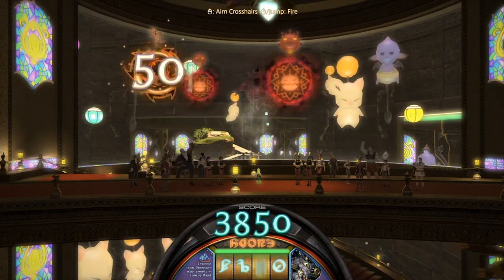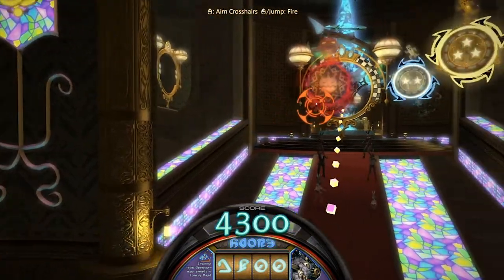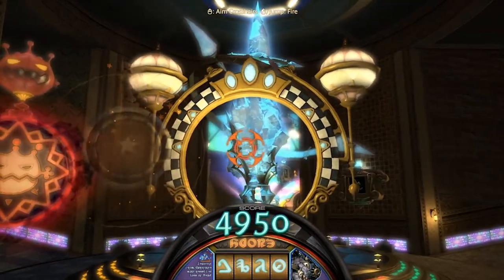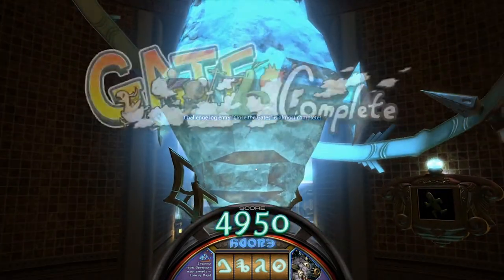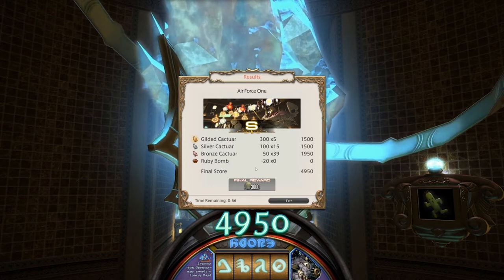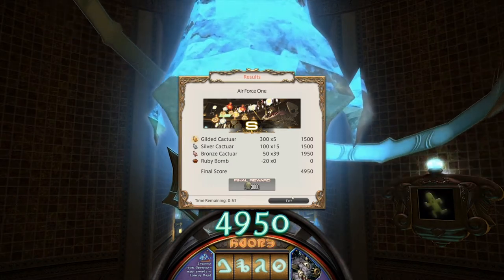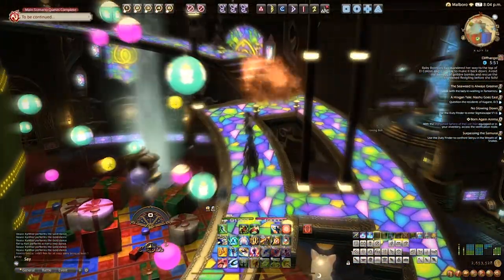Essentially, as you fly through, you gain additional score points. Your final score is going to determine how much additional MGP you actually get, because as you're flying around and shooting, increasing your score, you're also increasing your bonus that you're going to get at the end. Once you complete the gate, it will give you a final score screen that tells you how well you did and gives you your final reward. Next up, we're going to be looking at some of the cliffhangers that you can run across.